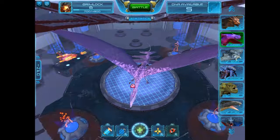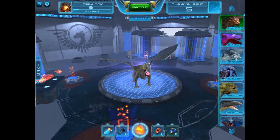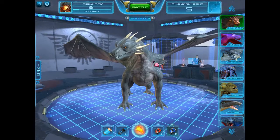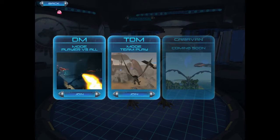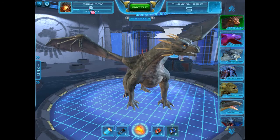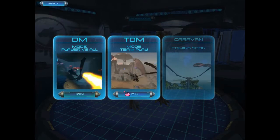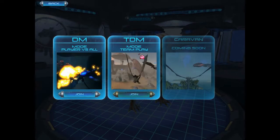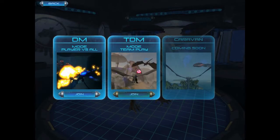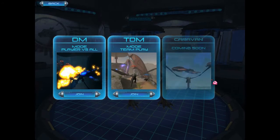Let's start with the first dragon, Cronus. By the way, you can probably see that I've played this before since I am level 6. Over here we have two different modes: DM, player versus all mode, and TDM mode — team play. And then we have Caravan coming soon, which I'm guessing is where you have to protect something from other dragons. We're gonna be doing player versus all mode.